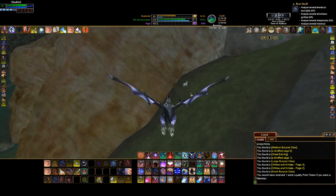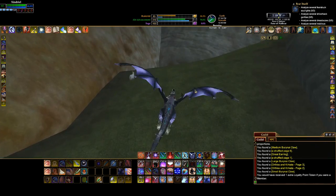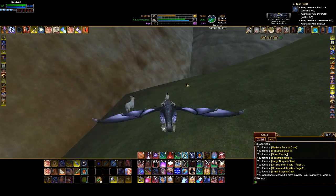This is Kiko's favorite spot in the entire game. When I ask him what's your favorite zone of the game, he always says Fens of Nathsar right by the Exiles of Droga.